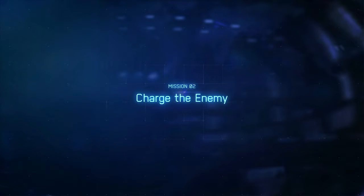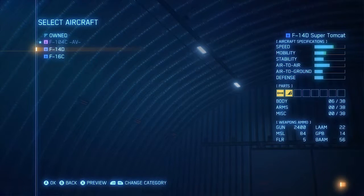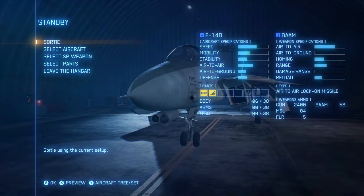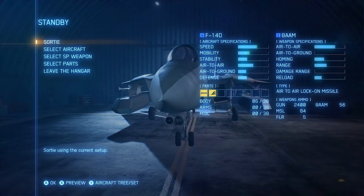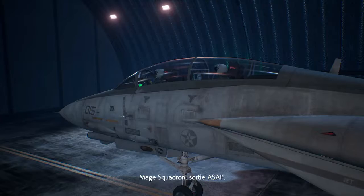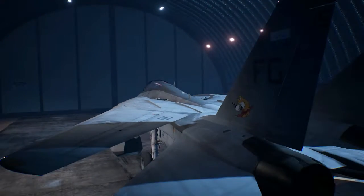Hey guys, Stargope here and welcome to Mission 2 of Ace Combat 7. For this mission, I'll be using the F-14D aircraft as well as the boosted thruster and turning modules. For my special missiles, I'll be using the 8AAMs as these are a lot easier to kill the helicopters in this mission and a couple of the drones at the end. Let's get straight into it.